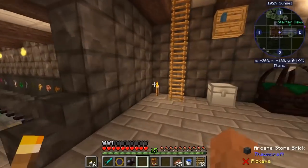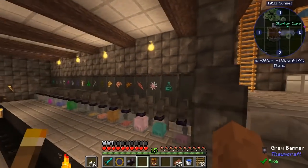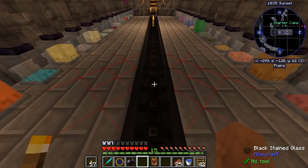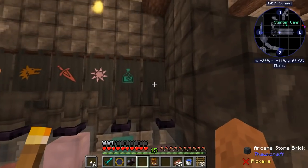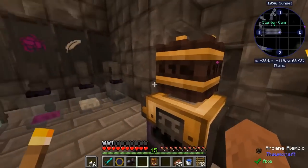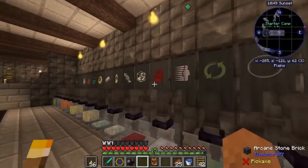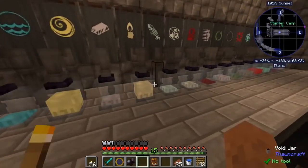Welcome back to another episode of Thaumcraft 6. I've done a little bit of decorating in here, I think I need to do some more and get rid of these torches. I've got a banner back there and I've got all of them identified so I can see what it is without having to look at each individual one.